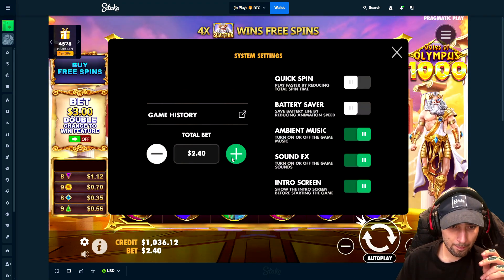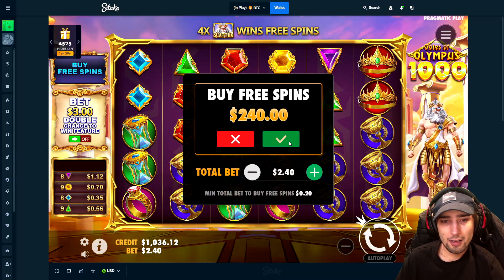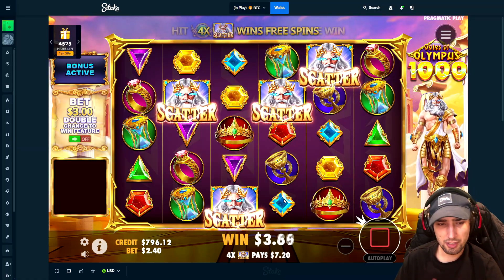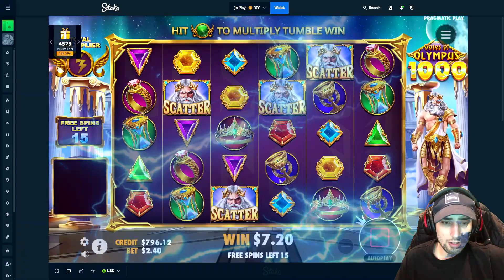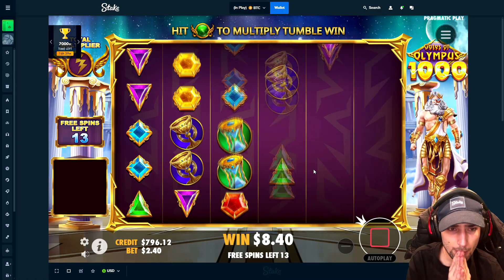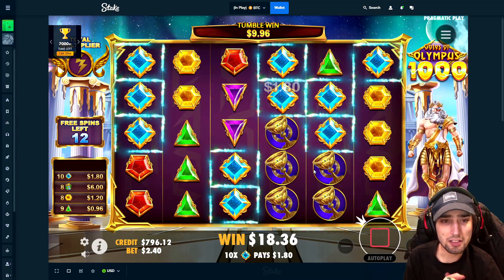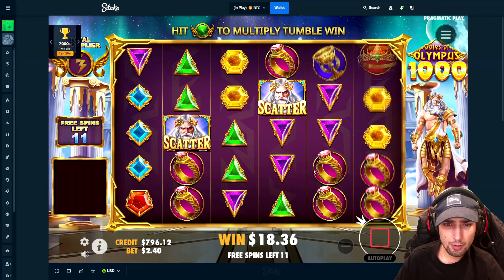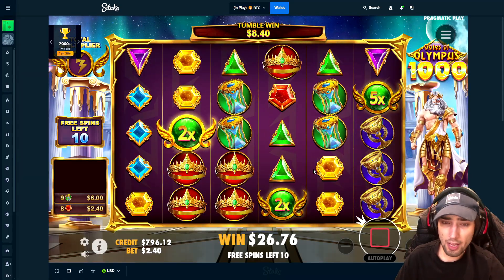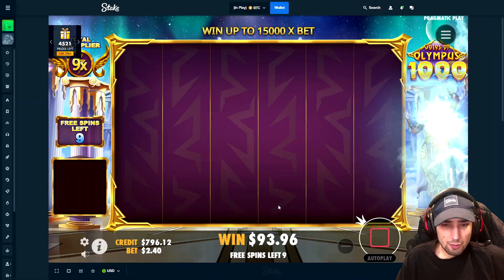I'm gonna do something dumb here — I'm gonna take $240 and just send it in a buy. This is the last buy. Technically we'll still be up around 300 even if we lose everything here. Either way, still up a little bit if this doesn't pay — but this is gonna pay, come on! Alright, bigger than a 4x — okay, it's not bad, I'll take that. 75 — 100 bucks back basically.